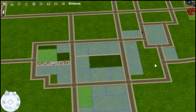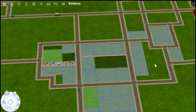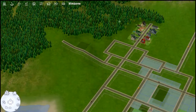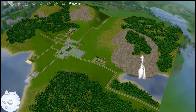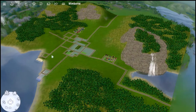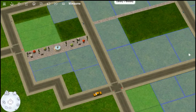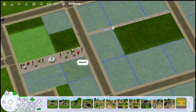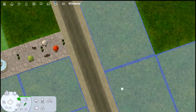Hey everyone, welcome back to my channel. I'm once again here in Winborn and this is part three of my hood creation series. In previous episodes we laid down a bunch of different trees, cliff sides, and a waterfall. We also messed with this little walkway thing — I mentioned in the previous episode I wanted to see if I could find something similar to this gray walkway set.